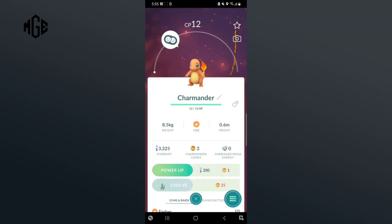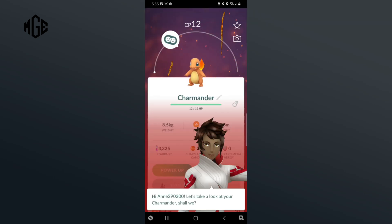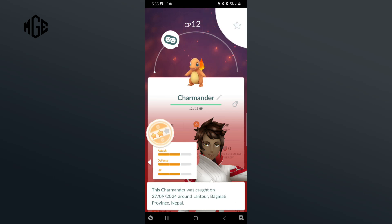On the bottom-right corner of your screen, there is a Hamburger icon. Tap on it. Then, click on the appraise button. And that's how you can appraise in Pokemon Go.